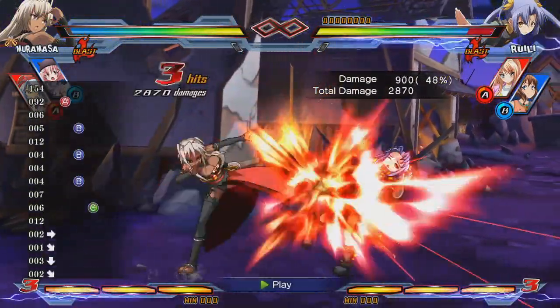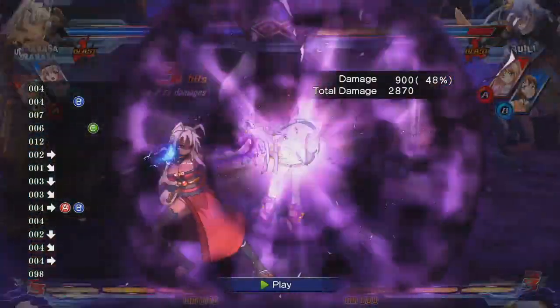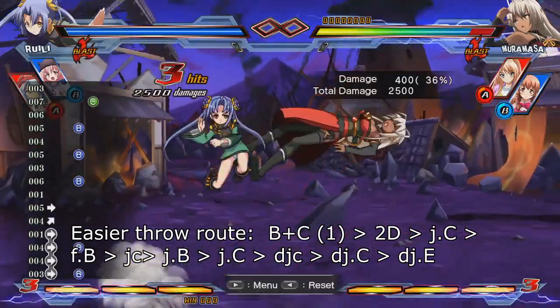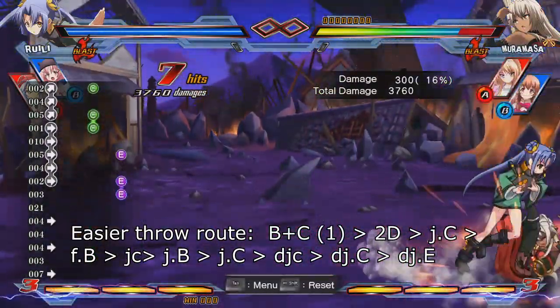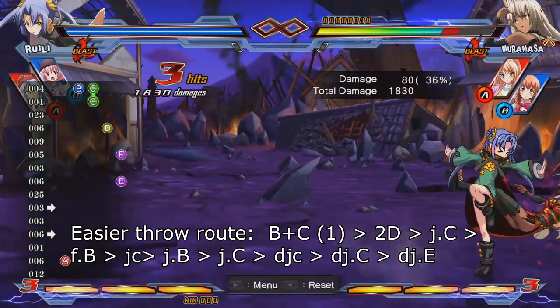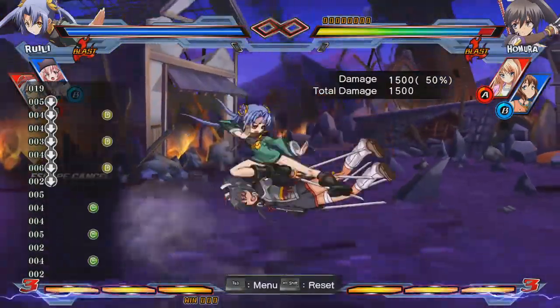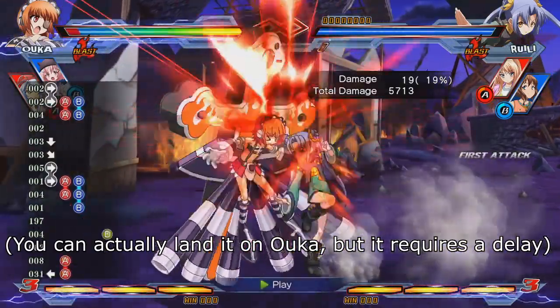The more consistent throw combo to do is: ground throw, 2D cancel, JC, far B, jump cancel, JB, JC, double jump cancel, DJC, DJE. Other than lower damage, the notable downside to this combo is that it doesn't work on all characters.